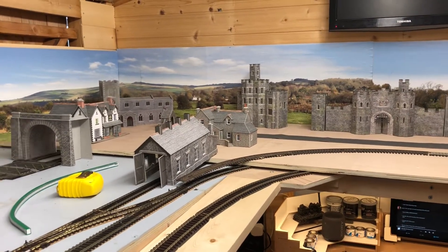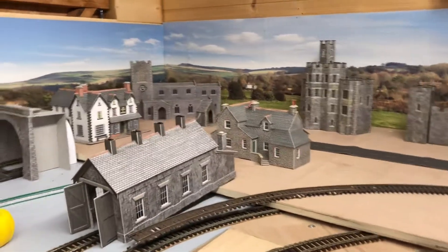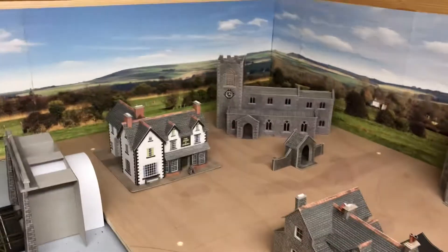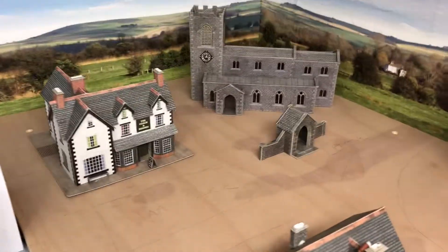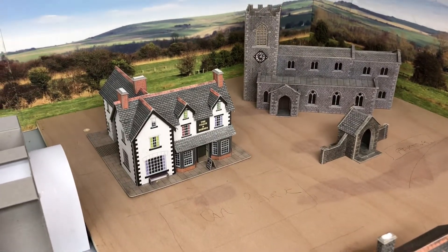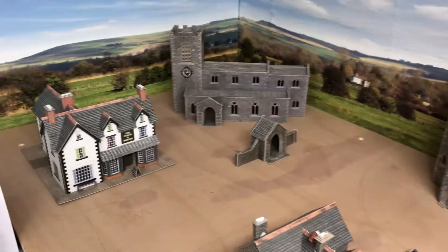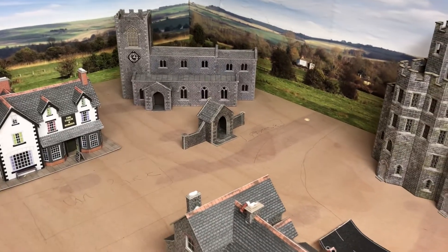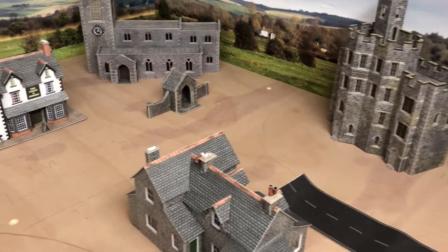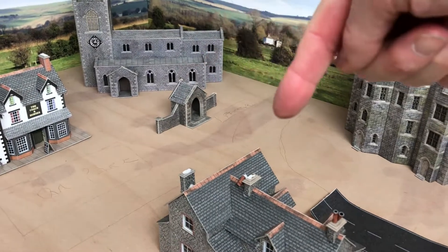I'll show you what I've got planned. I've got a Coach and Horses pub with a camping coach behind it, and a church in the corner with the cemetery — obviously all walled off. This road will continue around.